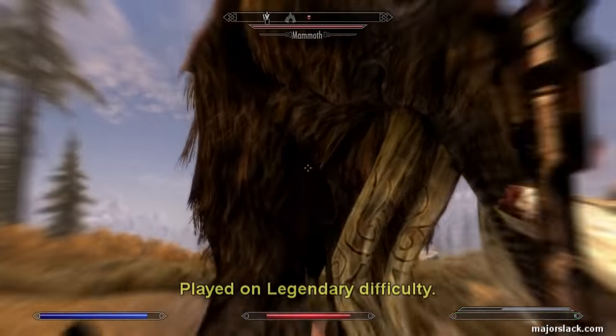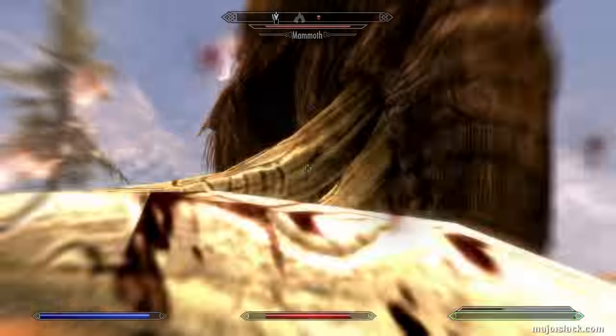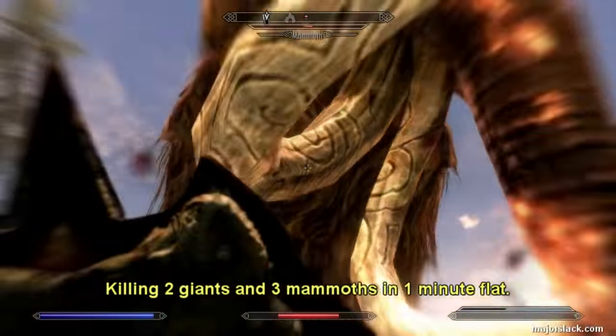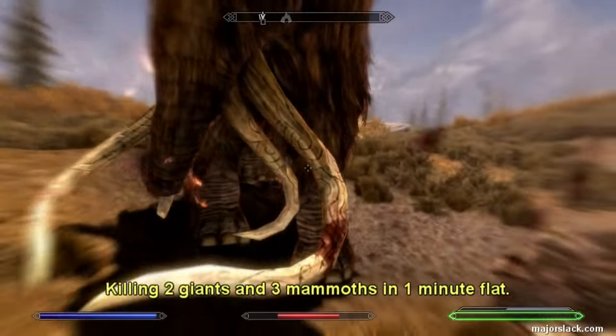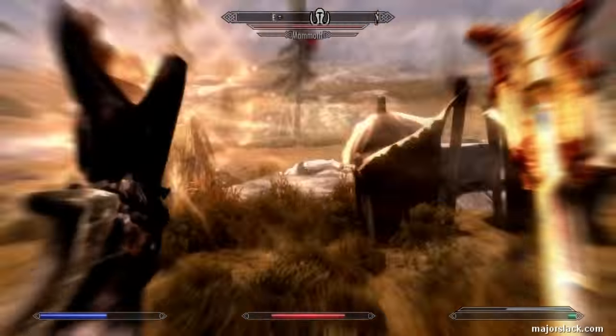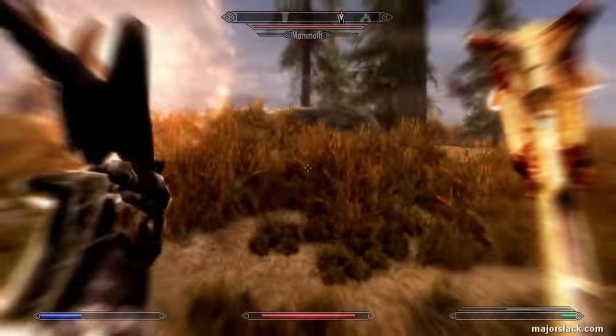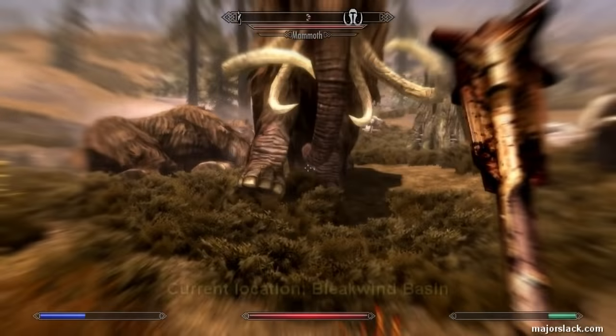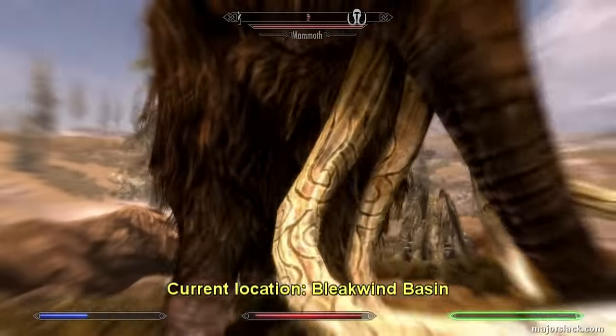Want to see him in action? You're watching this one-handed warrior build in action right now, single-handedly taking down two giants and three mammoths in under one minute. That's right, under one minute. And two giants and two mammoths are down already. Timer started at the beginning of the video. Looking for the third mammoth — there he is right there. This is at Bleakwind Basin.